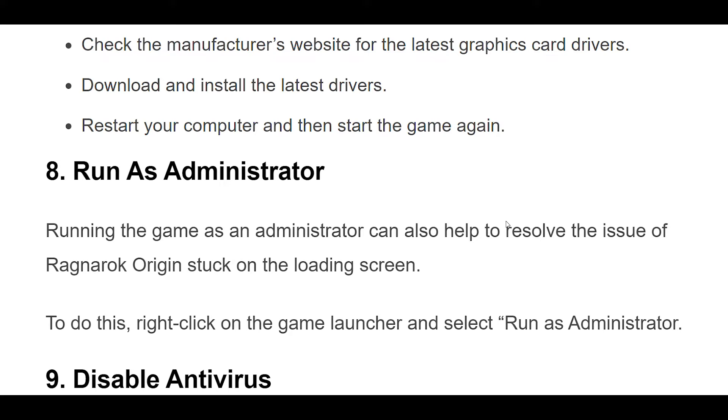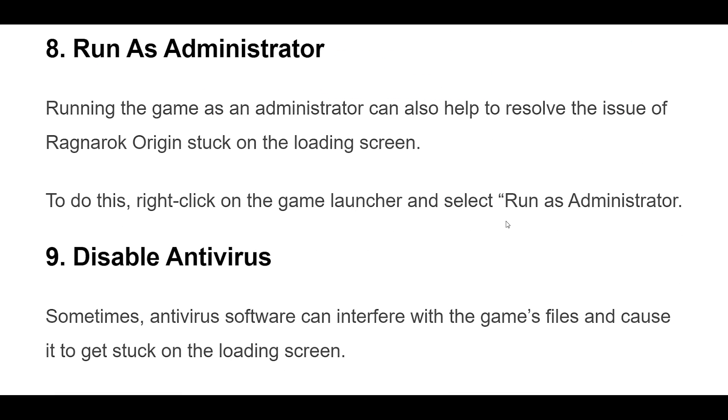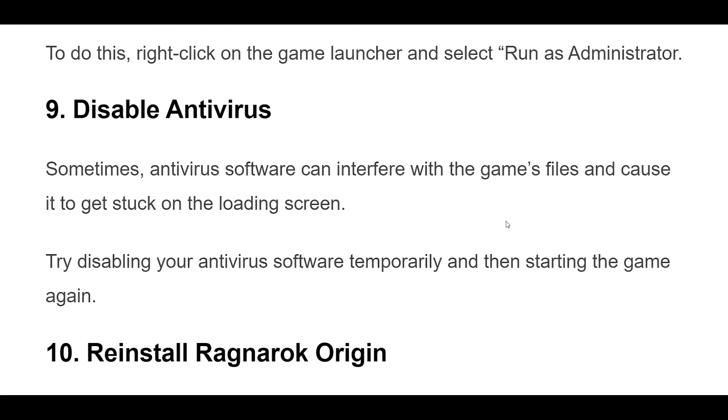Running the game as an administrator can also help to resolve the issue of Ragnarok Origin stuck on the loading screen. To do this, right-click on the game launcher and select Run as Administrator. Additionally, antivirus software can sometimes interfere with the game's files and cause it to get stuck on the loading screen. Try disabling your antivirus software temporarily and then starting the game again.